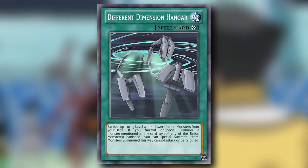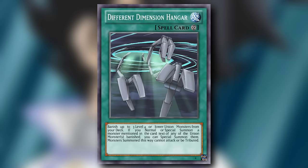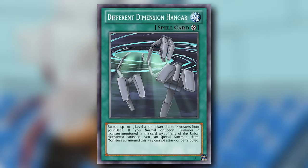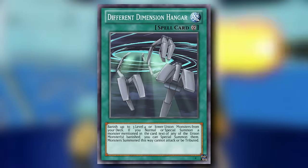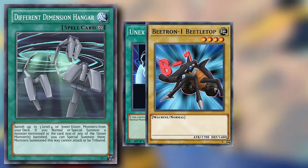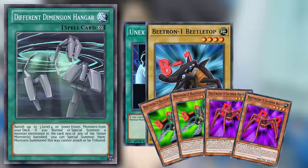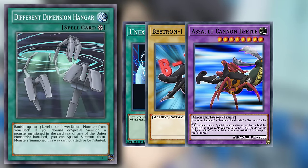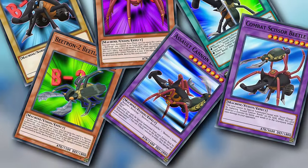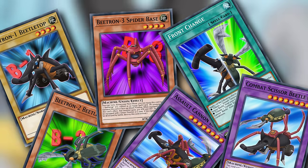There's a generic union support card from Chaz that gives Union Hanger a run for its money: Different Dimension Hanger, a continuous spell card that upon activation lets you banish up to three level 4 or lower union monsters from your deck. If you normal or special summon a monster mentioned in the card text of any of the union monsters banished, you can special summon them — and monsters summoned this way cannot attack or be tributed. Keep in mind there's also no restriction on the names that you banish, so you can put away duplicates, not only securing ammo for your first stage fusion but also thinning out the deck. Without this card the deck is pretty mediocre, but with this card it's a lot better than it was.